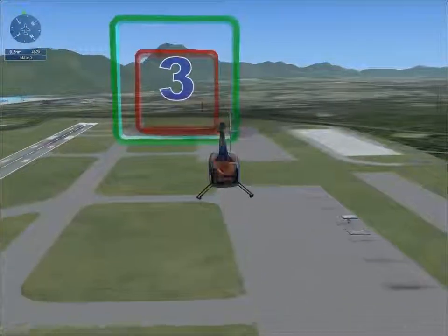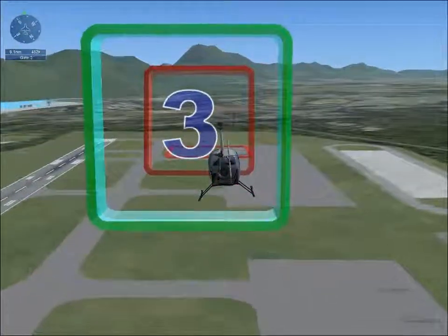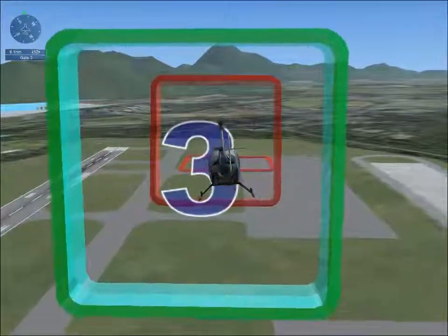Right, so we just need to go through gate 3, then gate 4, then try and land on the helipad. Let's just descend a tad — we don't need to be flying this high.